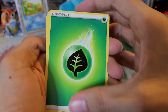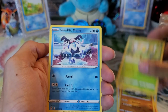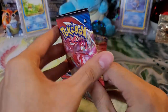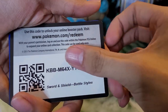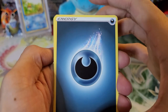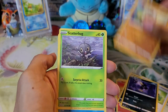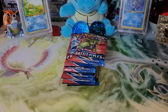We have a Grass type energy, Rapid Strike Scroll, Doublade, Pignite, Spearo, Onix, Bellsprout, Galarian Mr. Mime, Silicobra, Gligar. Reverse holo and a Galarian Slowbro — not too bad. I haven't really used Galarian Slowbro, but it's interesting that you get a Galarian form alongside Slowpoke. Actually, before the Chilling Reign set comes out, I might complete my Crown Tundra playthrough — I've done the Isle of Armor but not the Crown Tundra.